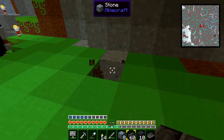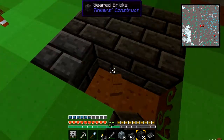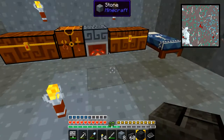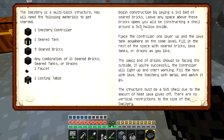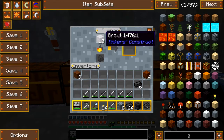In order to build this, we need to build a 3x3 square of seared bricks, like so. Then we need — 3x3, hollow inside, controller one layer up, and fill the lava tank anywhere on the same level. So, that would be the seared tank, which means I need to make glass.